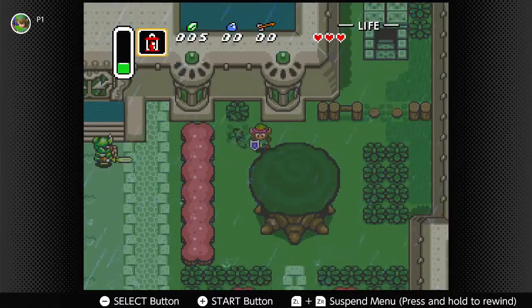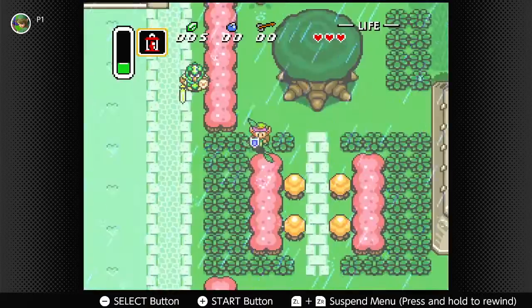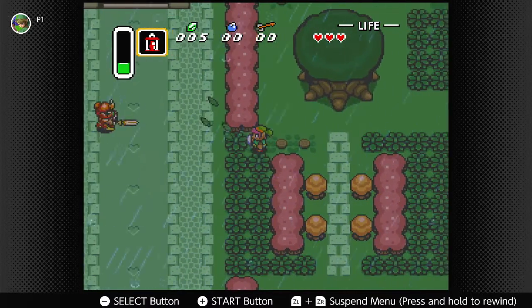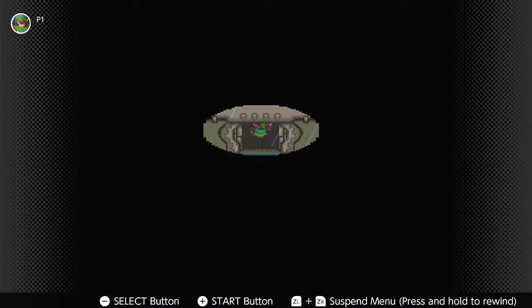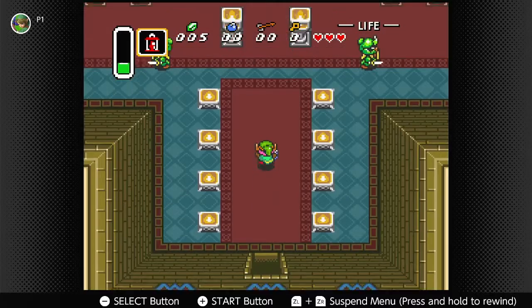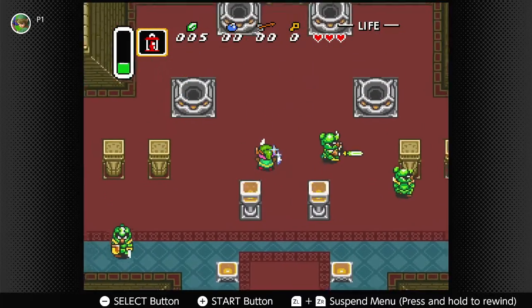With our sword, now we can cut some bushes! There's a soldier there — let's throw a bush at him. Just make our way around here and into the palace! Wow, listen to that music. How royal.